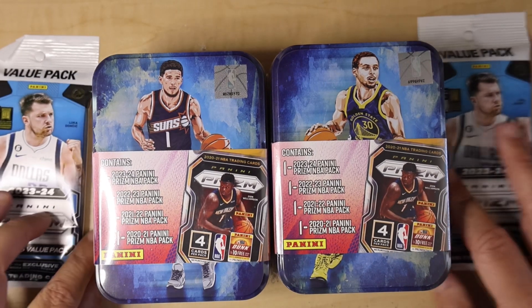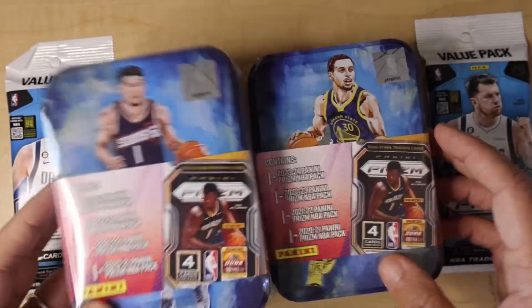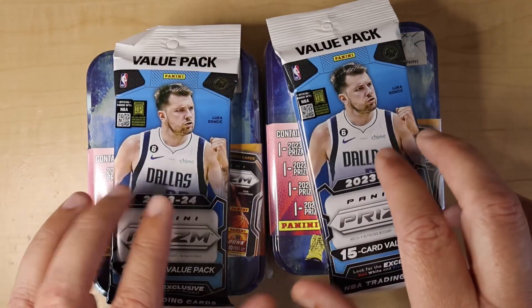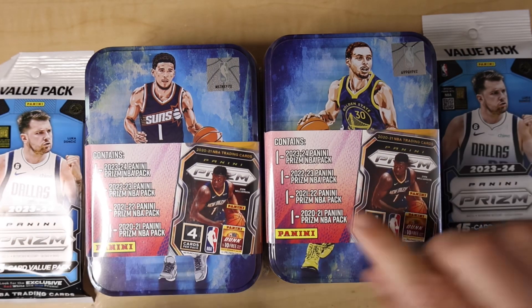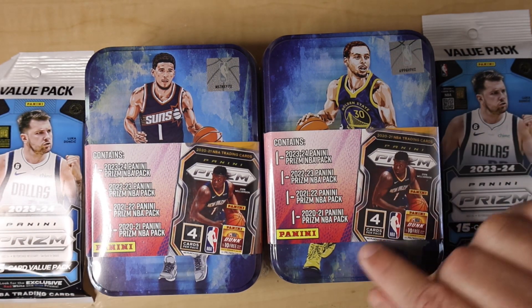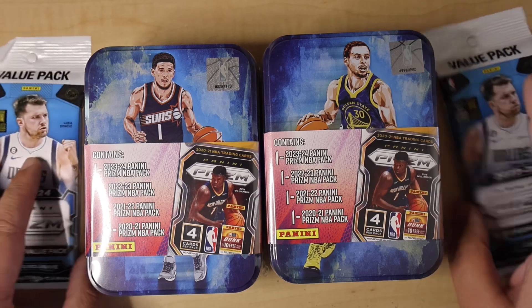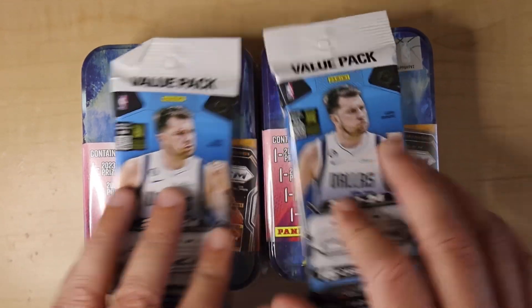Welcome back to Generation Hoops. Today we have a little bit of a different opening. We've got two of the new Walmart tins, and just to add some more fun to it, we've got a couple of the value packs — value in quotation marks — to go along with these things. In these, you get all Prism packs, one from each year going up. Pretty cool stuff, so you can get a lot of different rookies out of these. Could be fun to open, and then we'll keep searching for good cards.